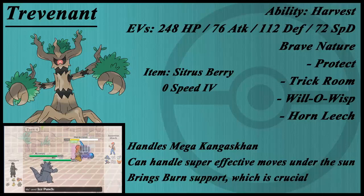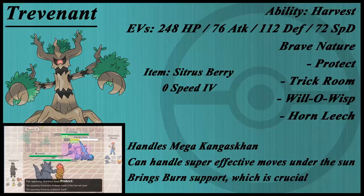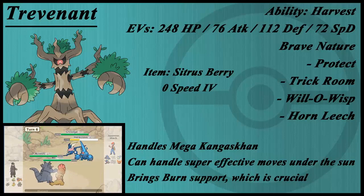I also tried Lum Berry on this Trevenant, but the Sitrus Berry really extends its survivability. As you can see, it handles Mega Kangaskhan's Return as long as it's not running Crunch. Crunch is a 2-hit KO on this Trevenant. However, you don't really do too much damage back. With Will-O-Wisp and Horn Leech, you'll eventually win that matchup, but you have to get the Will-O-Wisp off first.